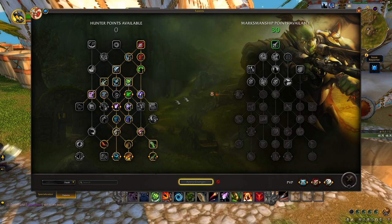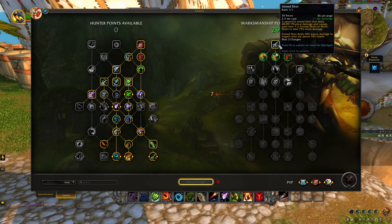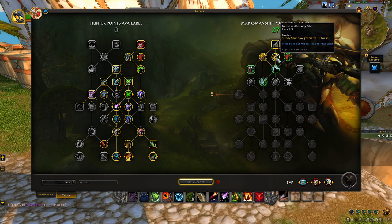If you want to run with Camouflage in a dungeon run that's completely fine — move the Entrapment point over to Camouflage, or if you don't need Tranq Shot, send that point there. Let's go ahead and look at the Marksman-specific side of the AoE tree.